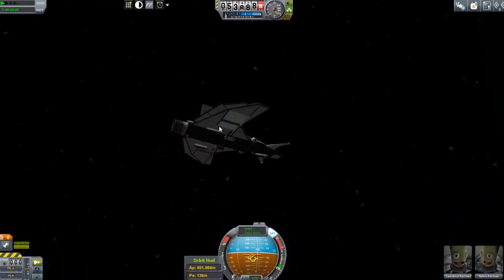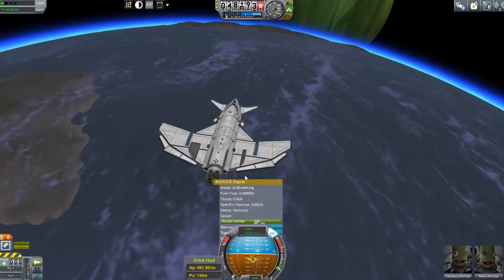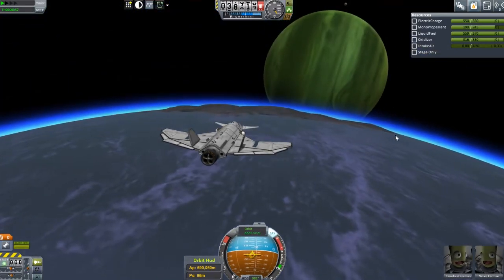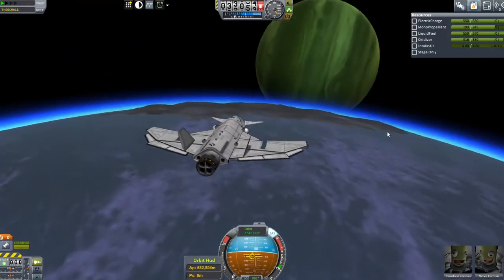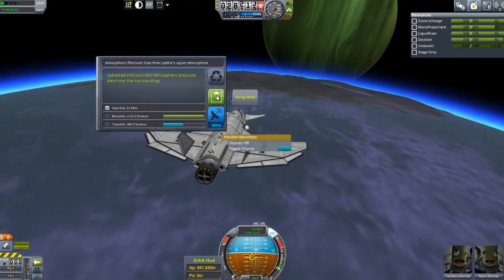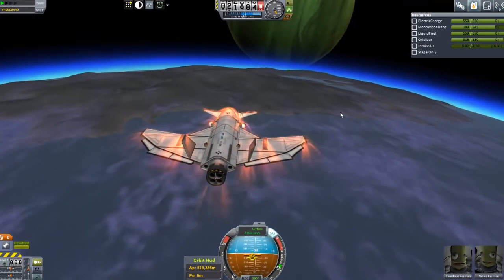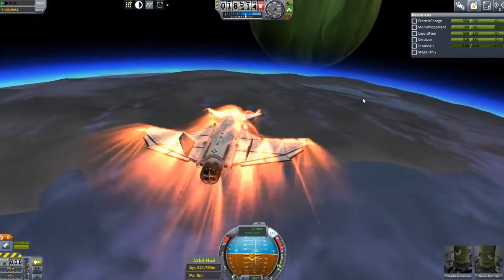I deliberately chose a landing area where we could see Jewel from the ground, because if you're going to land on a moon of an enormous gas giant you want to land on the side where you can actually see the gas giant. We are approaching now, down to 40 kilometers up. I'm doing a little science from the science pod on the nose — I think it's from the B9 Aerospace pack, still using version 4. Checking all science equipment for higher-altitude science as we start to ionize the atmosphere around us.